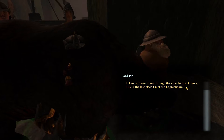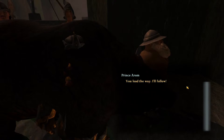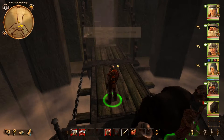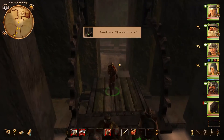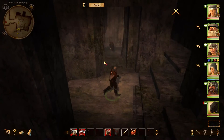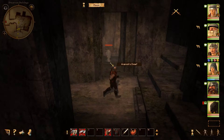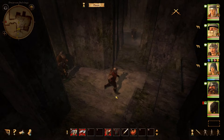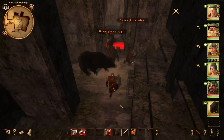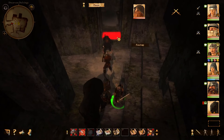The path continues through the chamber back there. This is the last place I met the leprechaun. You lead the way, I'll follow. Stuck inside the bear. Oh yikes — this is not the last place we met the leprechaun. Well, if you're saying through there that's the last place, then sure, but otherwise it wasn't. Okay, this looks devious. I want you to come to me. Of course they don't trigger that — why would they?